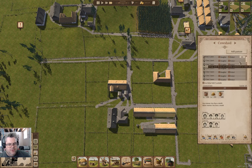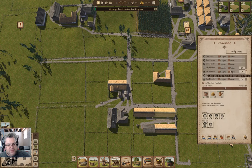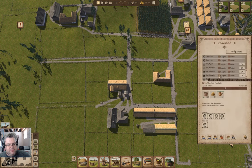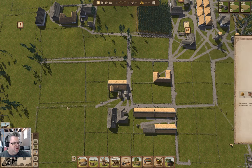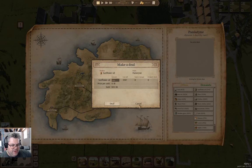We've got a messenger — I'll check in on that. We're going to get rid of these surplus bulls here, and we'll go into the sheep farm. I'm going to see if the sheep farm will just tool along and do its thing. Checking the trade post — they buy sunflower oil, which we don't have any of.